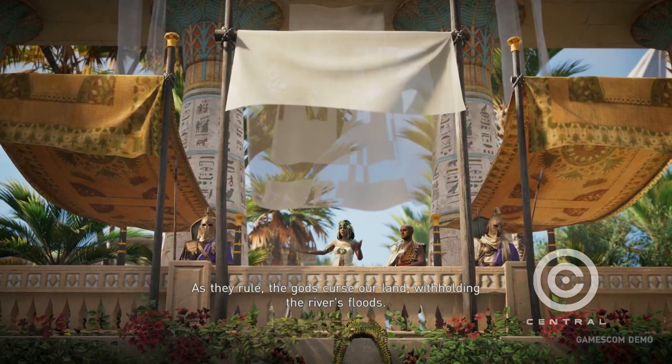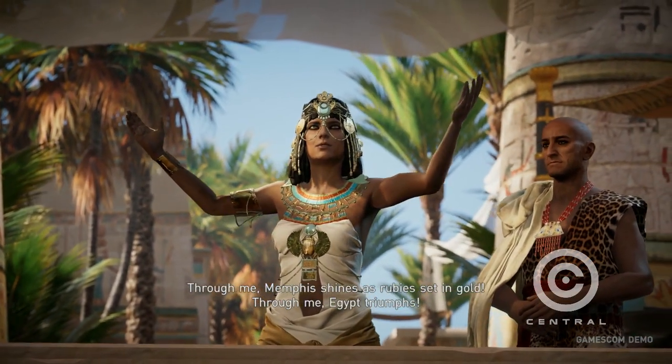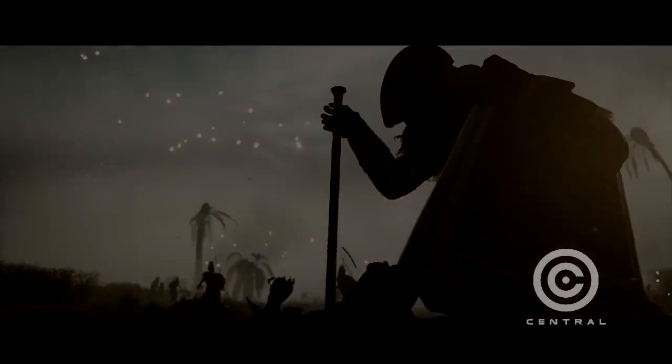Assassin's Creed Origins is set during the reign of Cleopatra — an extremely tumultuous and pivotal era for Egypt that fits well with the series' preference for periods of conflict, upheaval, and massive societal change. The game takes place during her ascension to the throne. After her father Ptolemy XII passed away, he left the country to Cleopatra and her brother Ptolemy XIII, the boy king. Right away there was conflict, civil war between the two, and Cleopatra gets exiled — and we catch up to her when she's on her way to reclaiming her throne. Pretty much everyone in Cleopatra's family has been assassinating each other, which creates a tremendous setting for building a story.